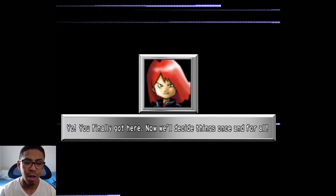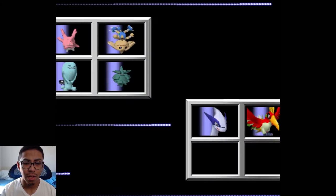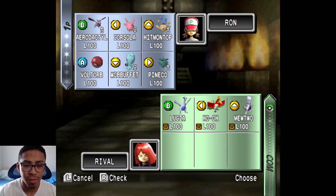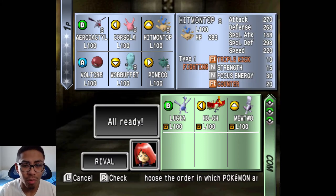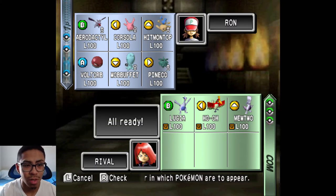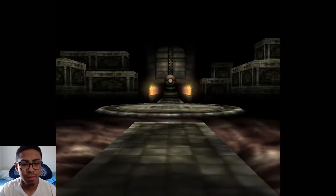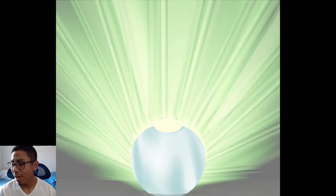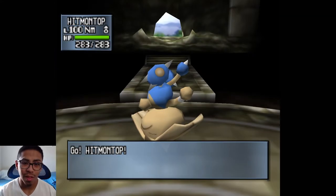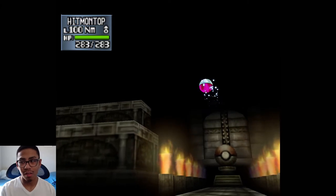The rival says: 'Yo, you finally got here. Now we will decide things 1 on 1.' And there we go — he still brings all 3 legendary staples, and I'm going to hope I'm predicting this right. Pretty anti-climactic, but of course our final battle is not exactly one of the greatest, though it is meant to be the toughest of all.